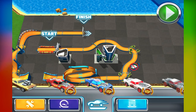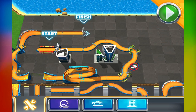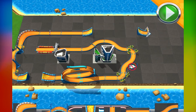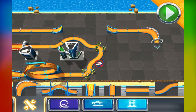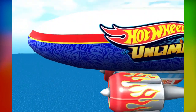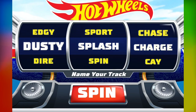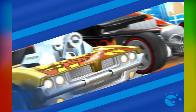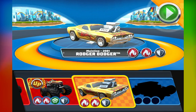Roger Dodger! Cool, alright! Final upgrade — you ready? Voila! Press the spin button for a random name, or swipe the reels to create one! Choose your ride! Race on!